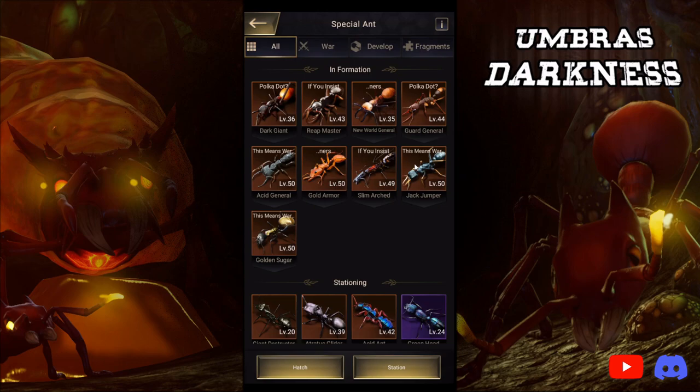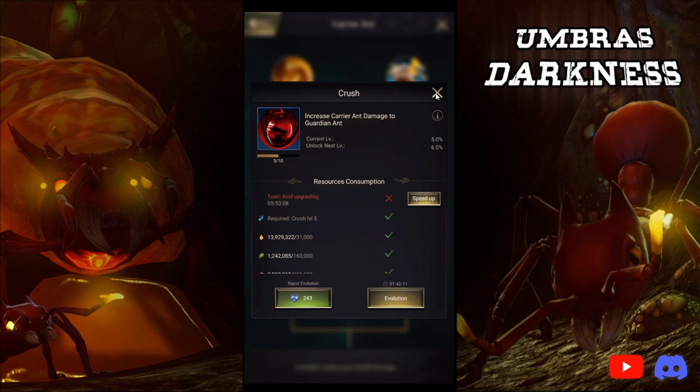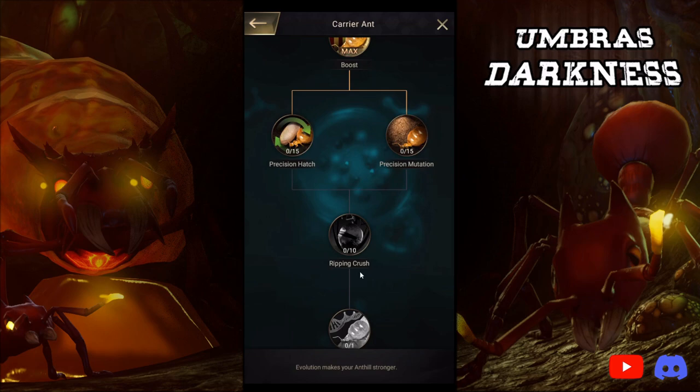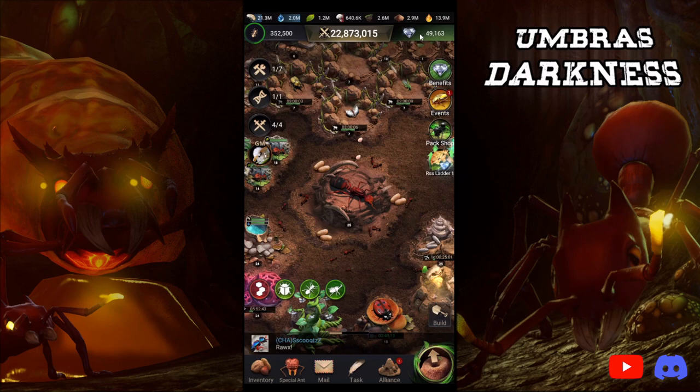It does not matter the position of the special ants as long as their skills can hit the Groundhog. The Groundhogs do technically count as guardians, however they're infinite in size. So it doesn't matter where your special ants go as long as they have the range. Jack Jumper and Golden Sugar — their position doesn't matter — but Golden Armor cannot be in the very back row because it has attack moves with the range of two. Carrier ants do have the bonus of Crush — there are three different levels: Ripping Crush, Heavy Crush, and Crush — they all improve damage against the Groundhog. Shooters as always are the best ones for Groundhog because they have things like increased shooters and crit rate.